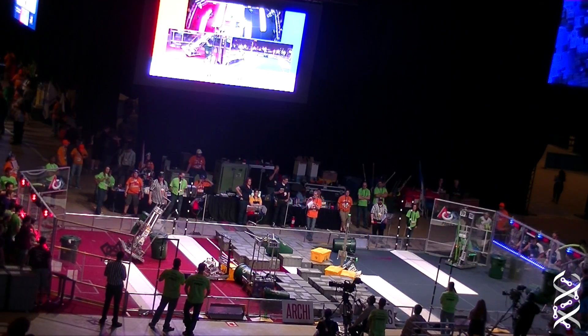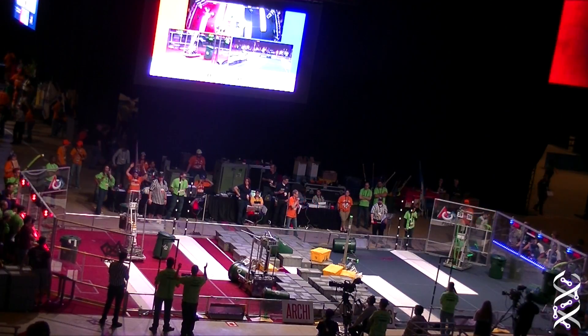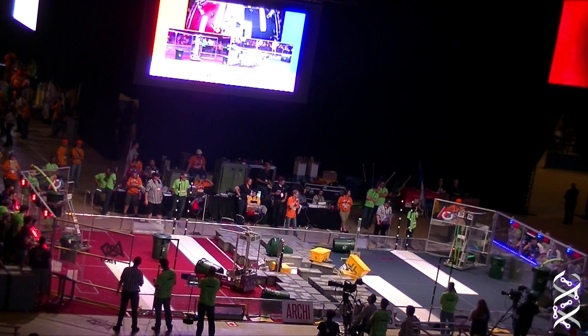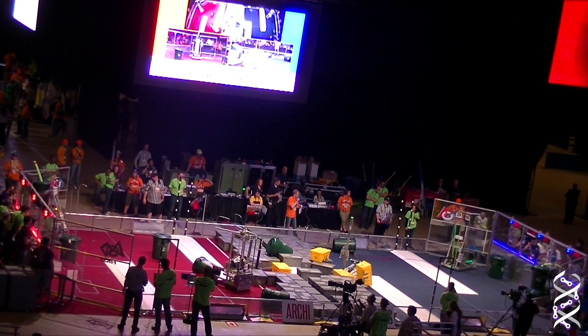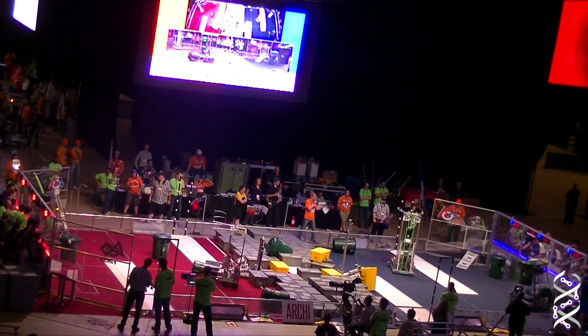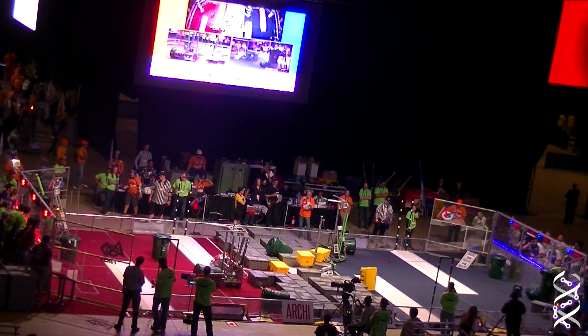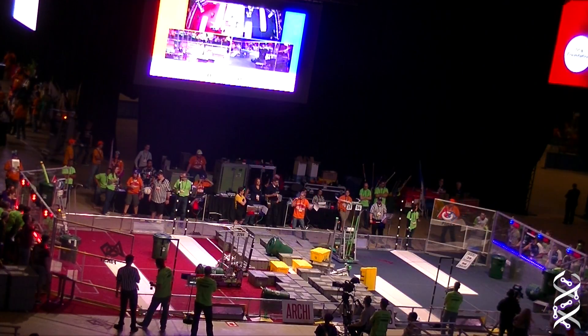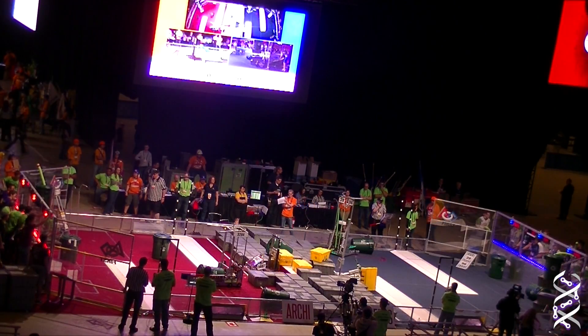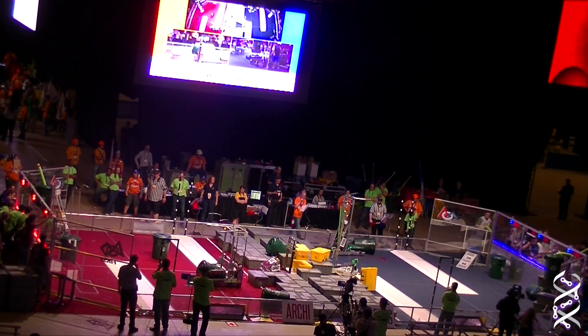Just lose control, we'll see. 39-96 deploying that wedge allows them to stack a little bit more efficiently. 2.34 into the human player station, able to do some stacking as well. Thunder Chickens on the red side, matching him stack for stack.